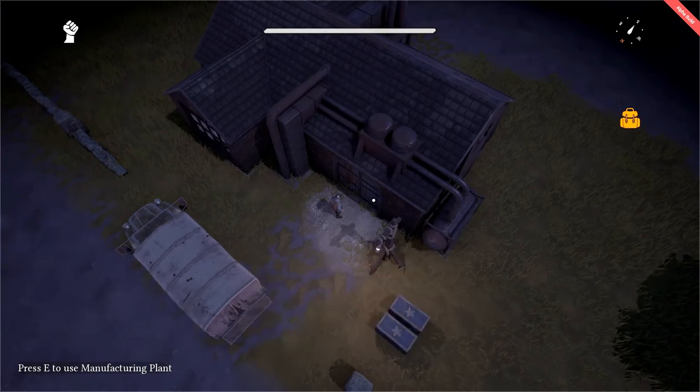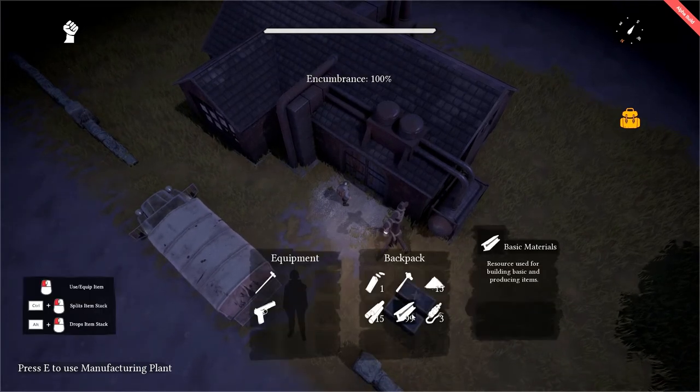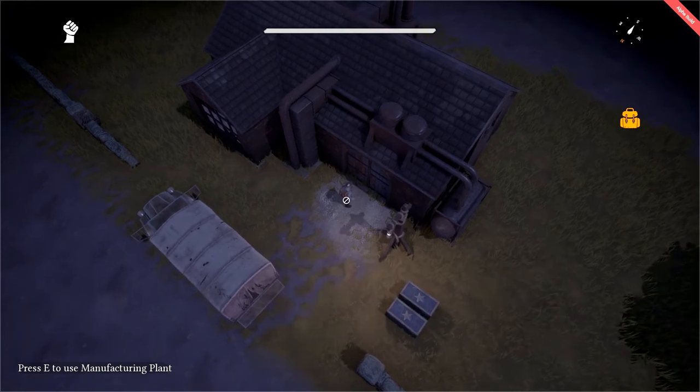And that is how we convert raw resources into basic materials, refined materials, and explosive materials through the manufacturing plant.